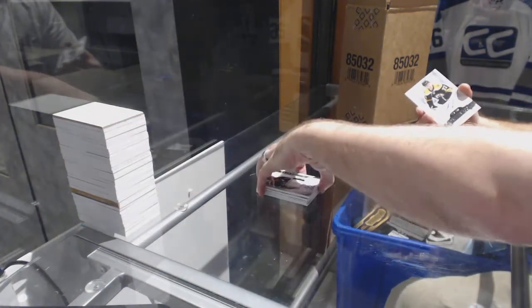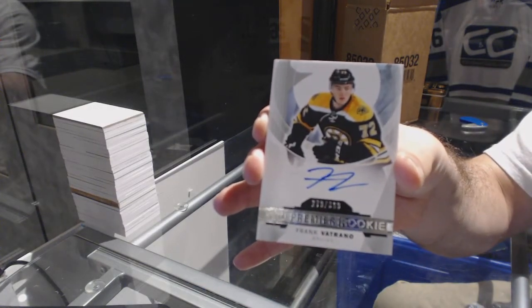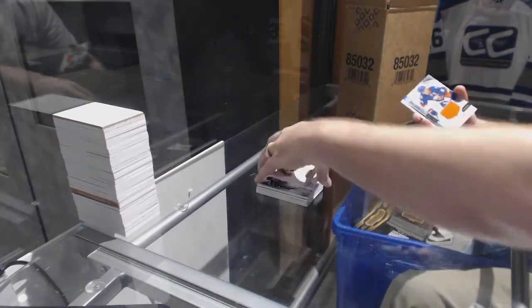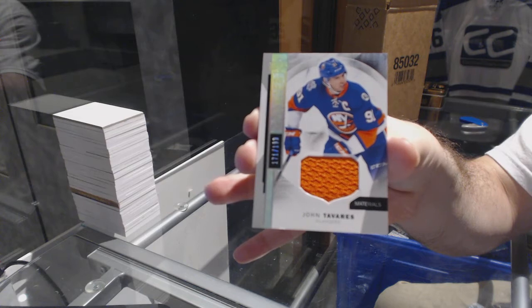For the Boston Bruins, number /399, Frank Vatrano — rookie auto. And for the Islanders, number /199, John Tavares — base jersey.